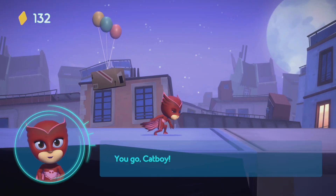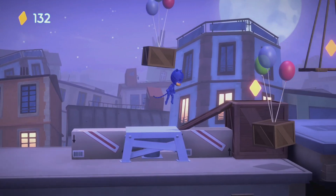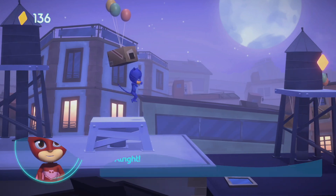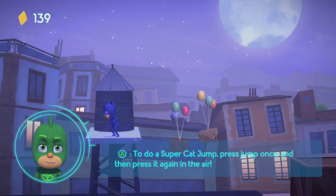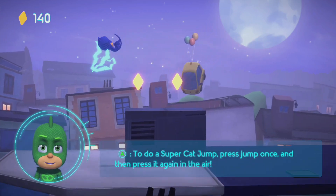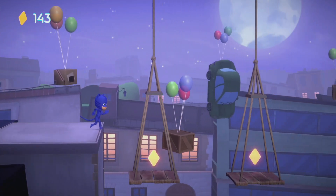You go, Catboy. Good job. All right. This is a tall wall. Use your super cat jump to jump over it. To do a super cat jump, press the jump button once and press it again in the air. Good job.